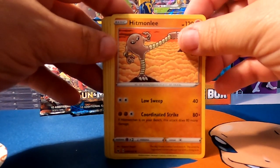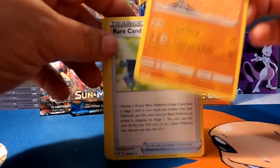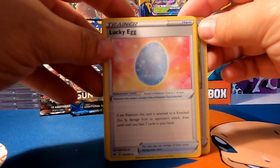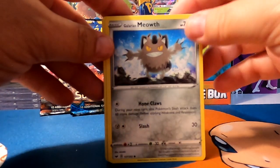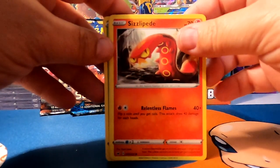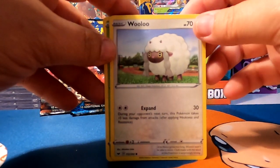Hitmonchan. Rare Candy. A Lucky Egg. Meowth. Sizzlipede.